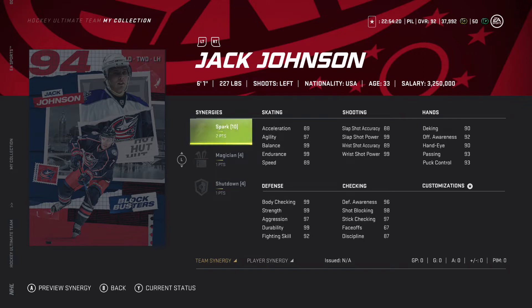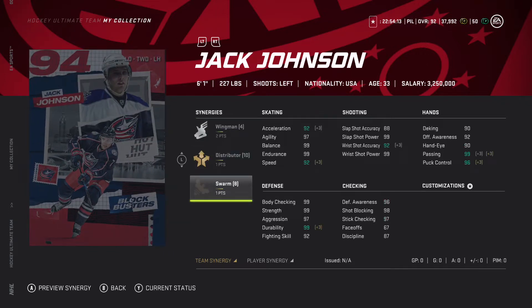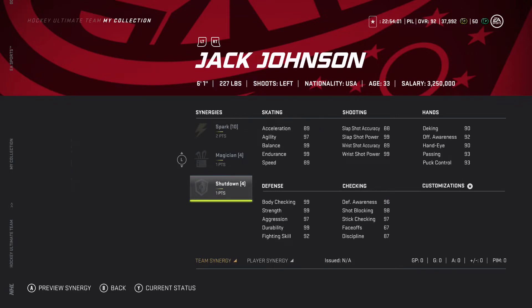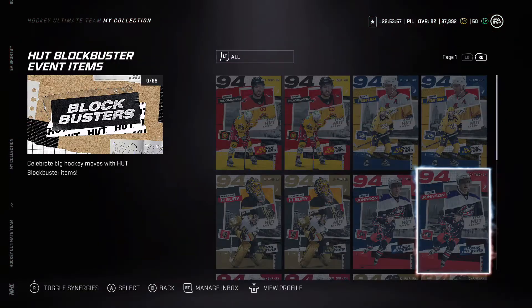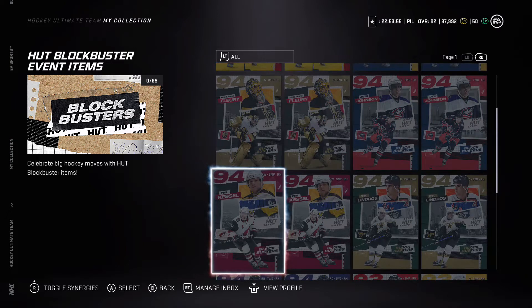Balance and endurance are 99, he's six foot one, body check 99, strength 99 — the card just looks so good. The second one has distributor and swarm, one of each, and then two to wingman. The card looks really really good — I think this second one looks really good.